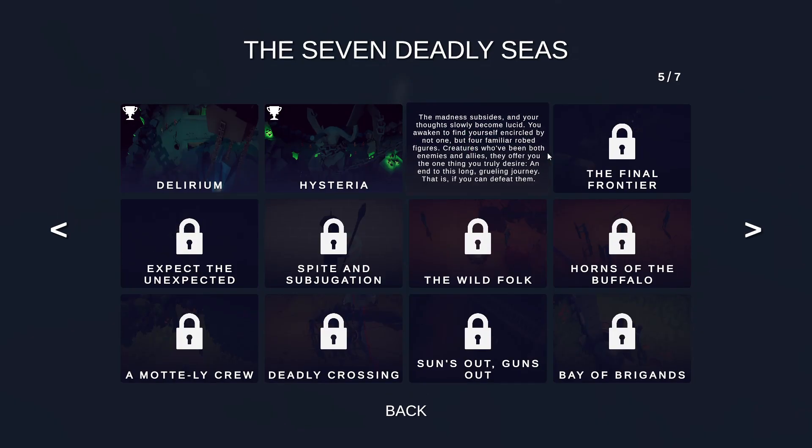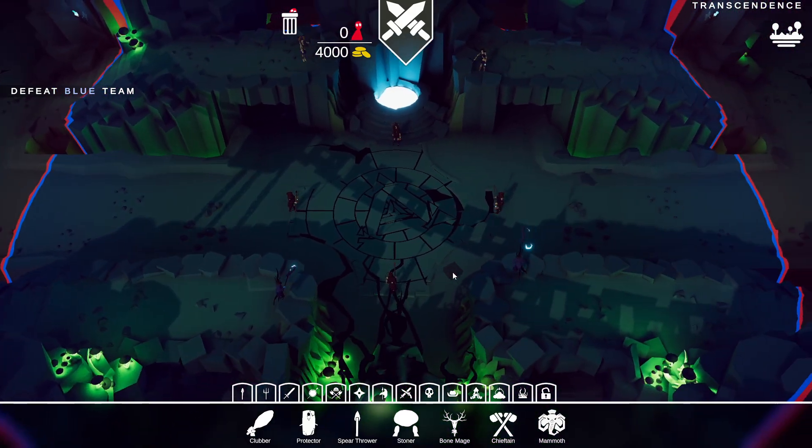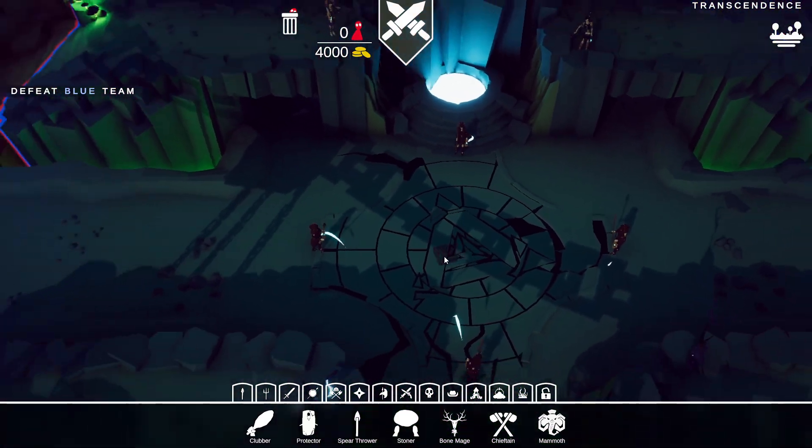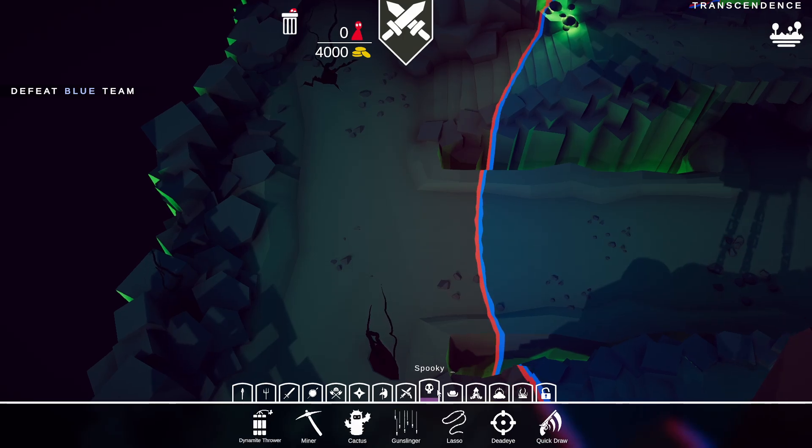'Transcendence. The madness subsides and your thoughts slowly become lucid. You awaken, find yourself encircled by not one but four familiar-robed figures — creatures who have been both enemies and allies. They've offered you one thing you truly desire: an end to this story — a grueling journey — if you can defeat them.' You already know I can defeat them. Wait, they're on our side? This is a weird, weird situation. So let's just burn it all down. You know what they say: A is for arson, B is for barsons, C is commit arson.